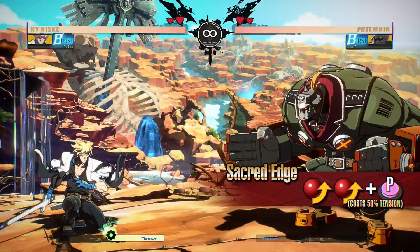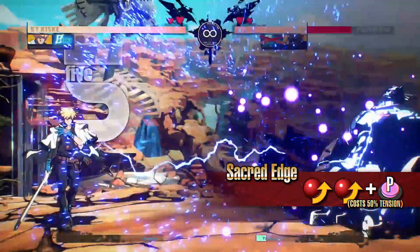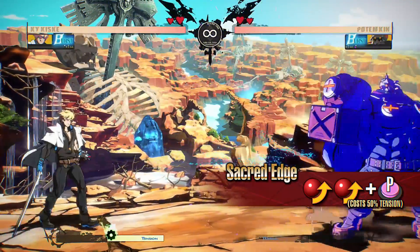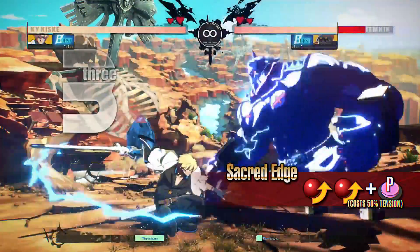Sacred Edge: Kai releases a fast, multi-hitting projectile that flies forward. The opponent will be put into the shock state when coming into contact with the projectile. As there is little opening after this move, it is a great way to start your offense.